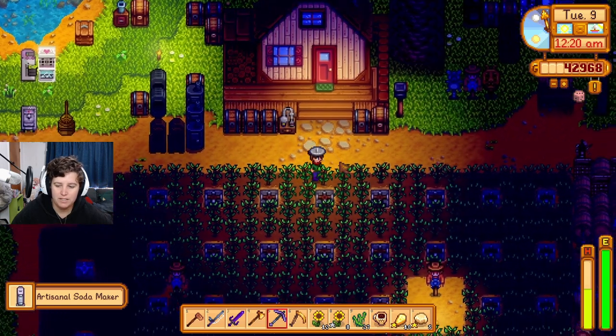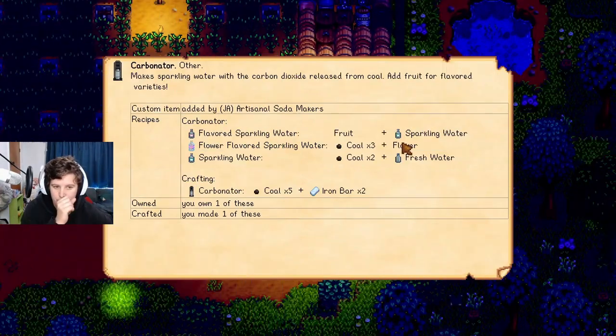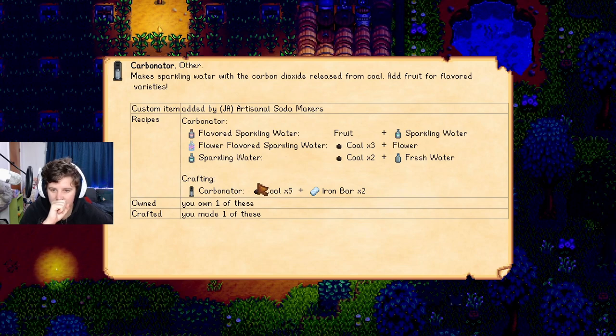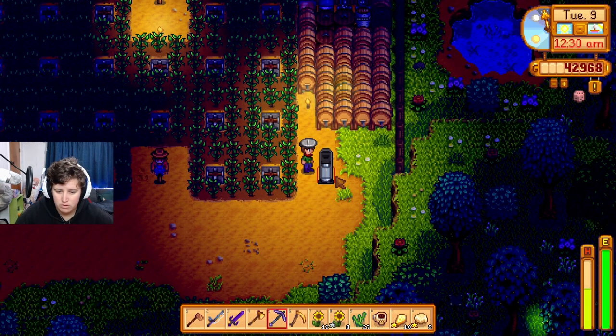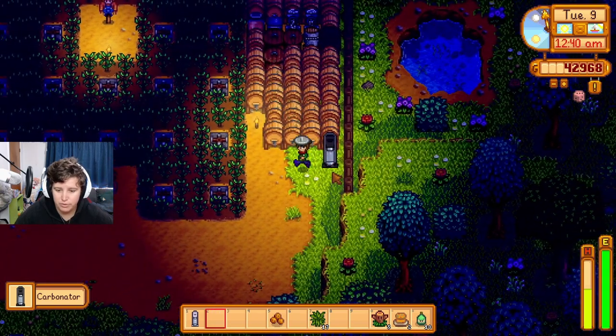How do we use the carbonator? It takes fruits, sparkling water, and sugar. How do you make sparkling water? Probably the carbonator — which takes sparkling water, coal, and fresh water. How do you get fresh water? You can also make flour-flavored sparkling water with coal and flour. But how do you get fresh water though? Basically what I'm hearing is if I put these machines down right now, they're not going to do anything.